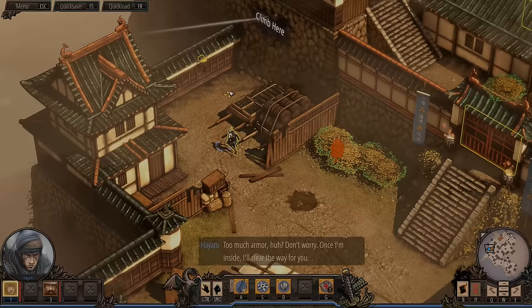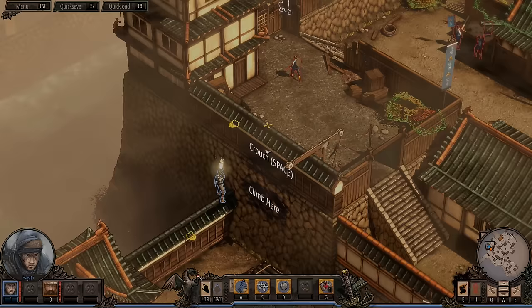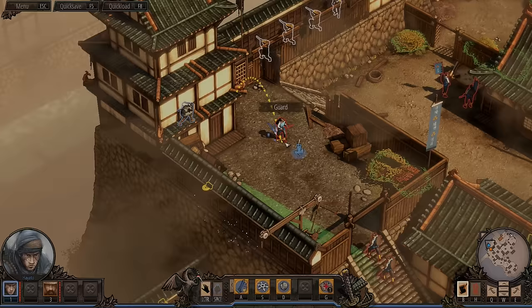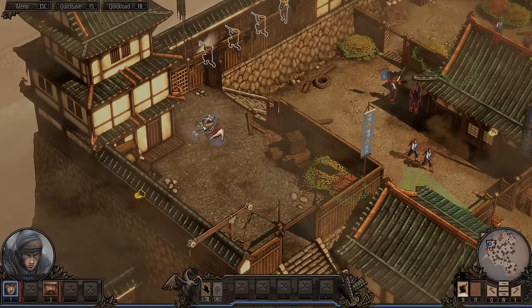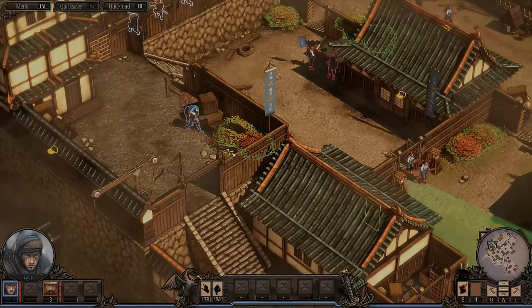Don't worry — once I'm inside, I'll clear the way for you. We are crouching. We got a guard. Let's see if we can kill him — should be easy enough. More guards incoming. Let's stay up here for now and wait for them to go away. What do we do with the body? We'll have to move it somewhere. Let's kill him and move the body into the bushes. We'll drop it here like so.